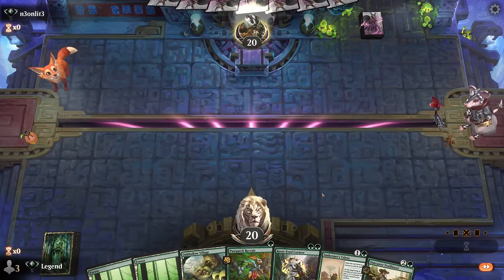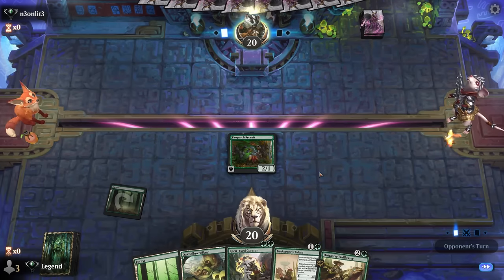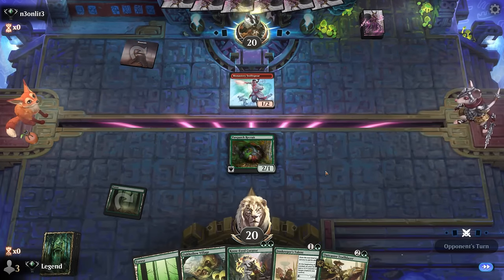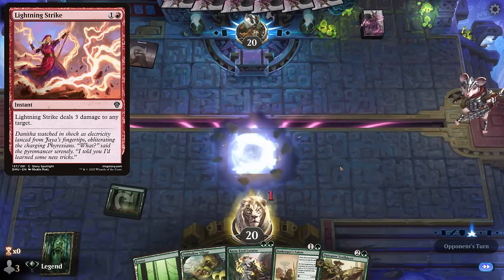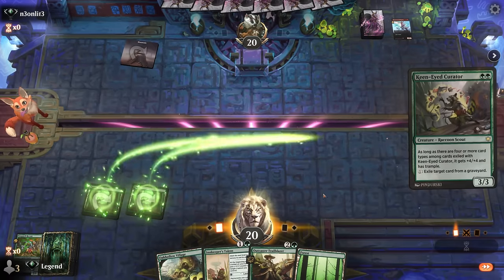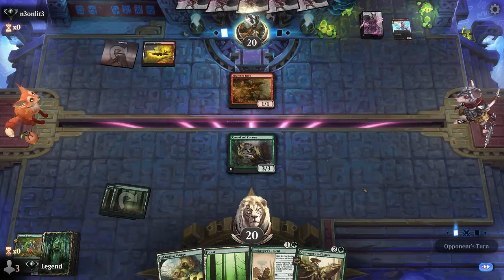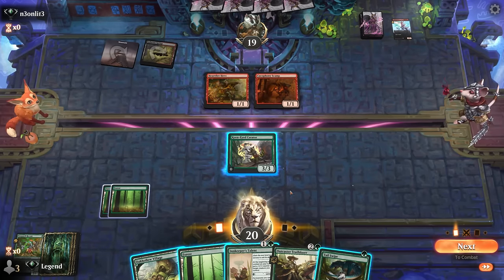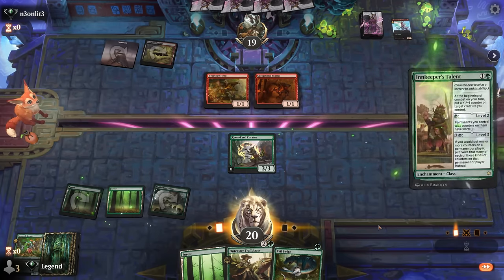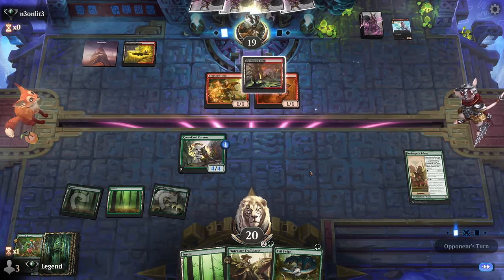Game one: we're on the play with a fine hand — a one-two-three curve. Curator could provide graveyard hate but not super necessary here. Not opposed to trading for Swiftspear since it'll be annoying later, so we'll play Curator first, hopefully dodging a Lightning Strike. We can go Talent, level up, or maybe plot the Trailblazer. Hard Fire Hero can give it haste, so keeping Tail Swipe up at instant speed as well — maybe go Talents and keep up Swipe as opposed to leveling up.